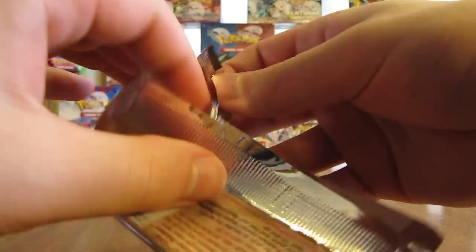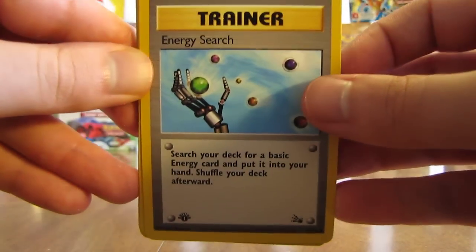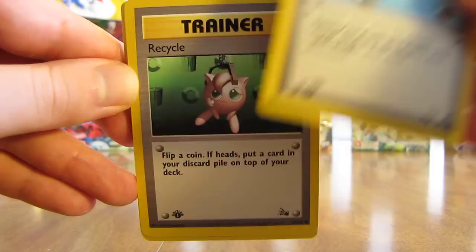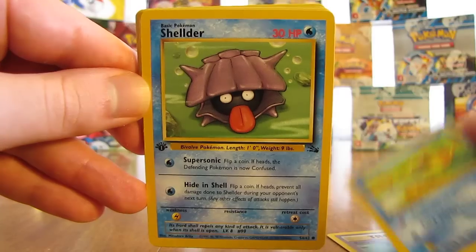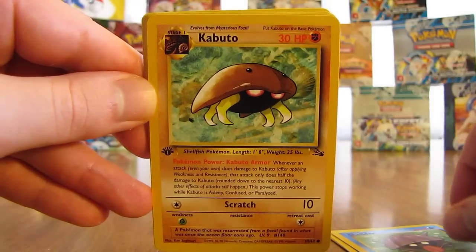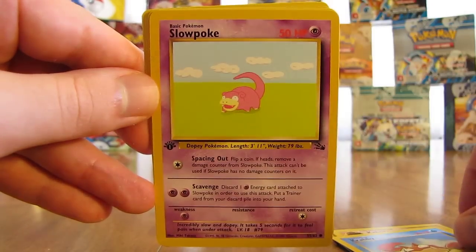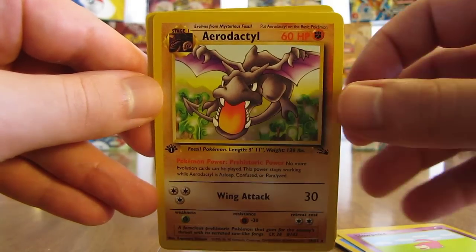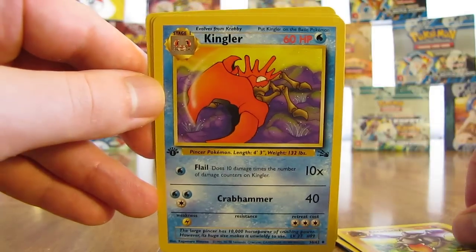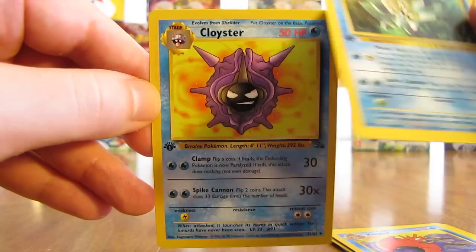Next up here — there are about eight packs left after this one, so about halfway through the second half of the box. There is an Energy Search Trainer, Recycle Trainer, a Psyduck, Shellder, Kabuto, Krabby, Slowpoke. The rare in this pack is an Aerodactyl, non-holo this time. There is a Kingler, an Omastar, and then the last card is a Cloyster.